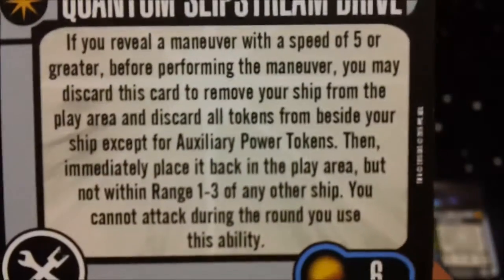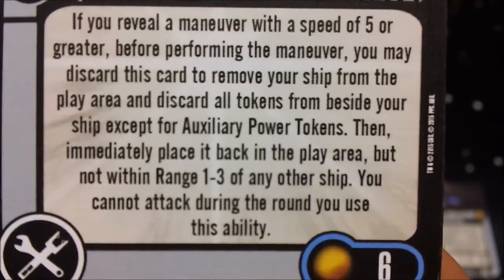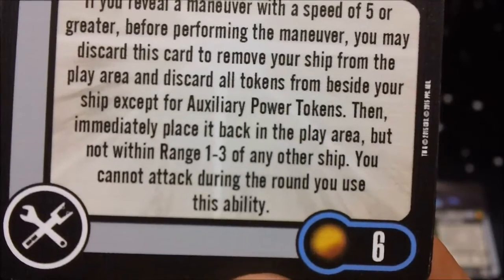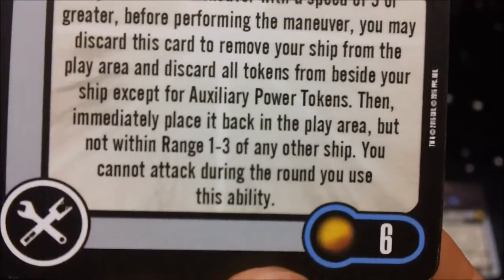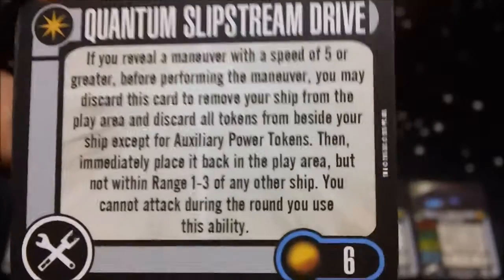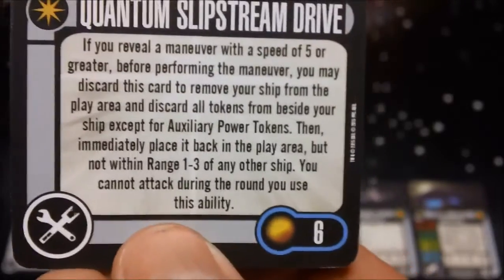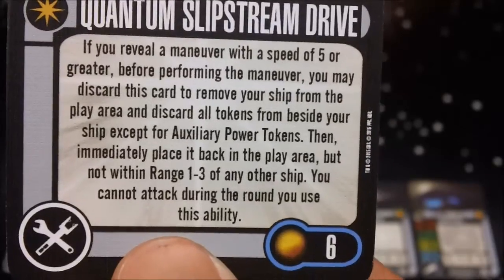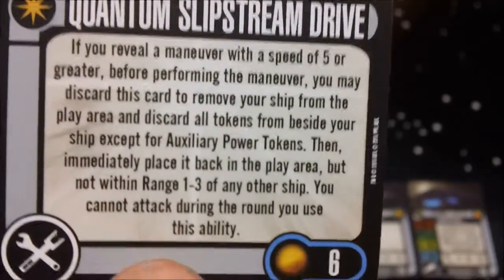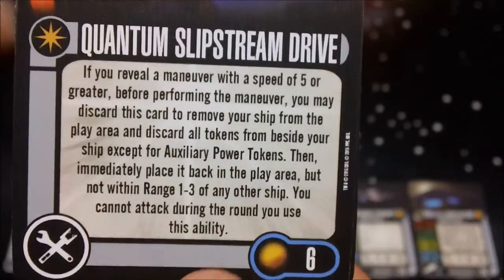Next we have Quantum Slipstream Drive for 6 points. If you reveal a maneuver with a speed of 5 or greater, before performing the maneuver you may discard this card to remove the ship from the play area and discard all tokens beside it except auxiliary power tokens, then immediately place it back in the play area but not within range 1 to 3 of any other ship. You cannot attack during the round you use this ability. Very similar to abilities the Borg and Bioships have — useful for getting out of a bad situation or getting to where you need to be, either early game to reach an objective quickly or late game to disengage and repair.